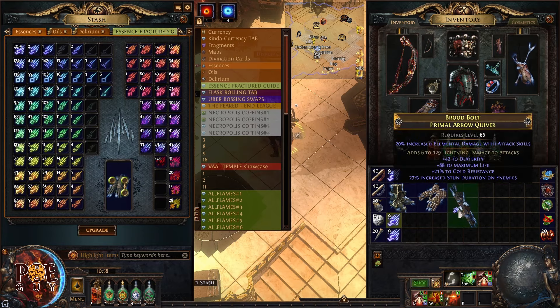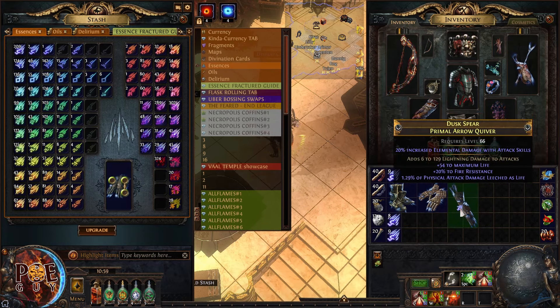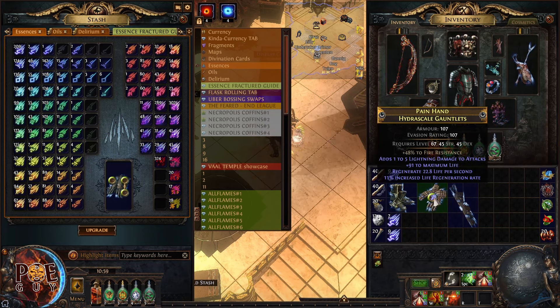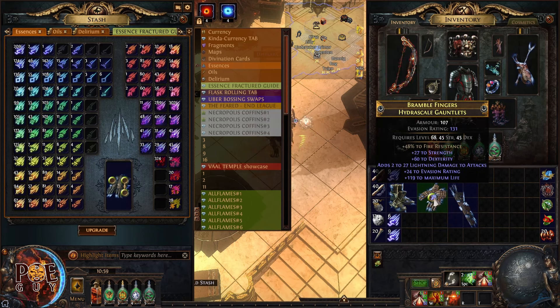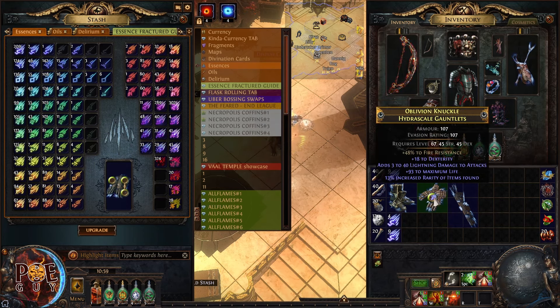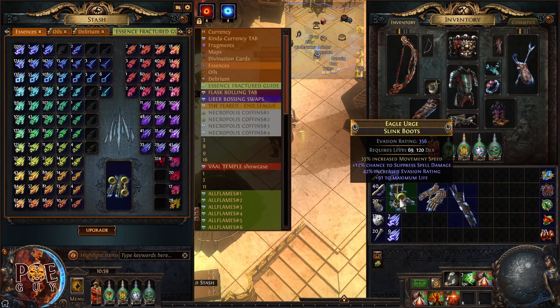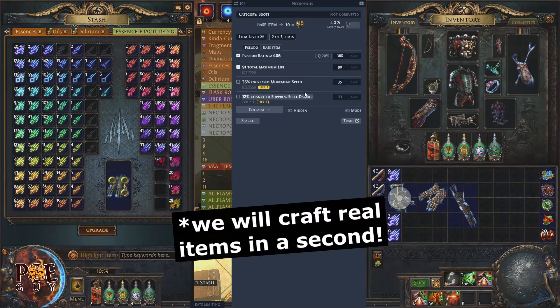What happens if you apply an essence on a fractured base? You will have two guaranteed great modifiers. For example, on these gloves, the essence guarantees the highest roll of life, and the fracture guarantees fire resistance tier one. So you get two locked-in great modifiers from the start.